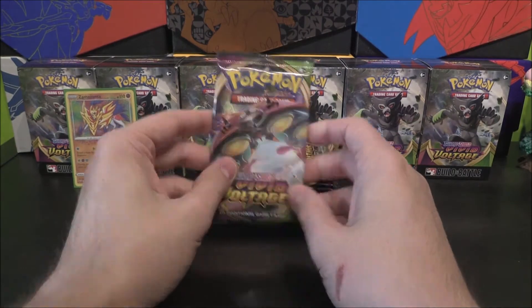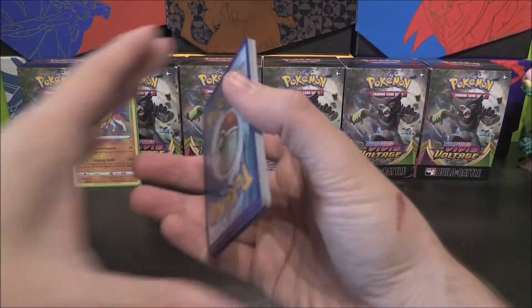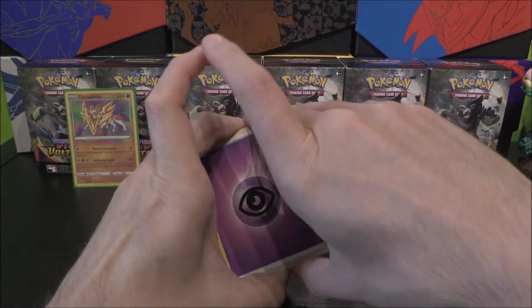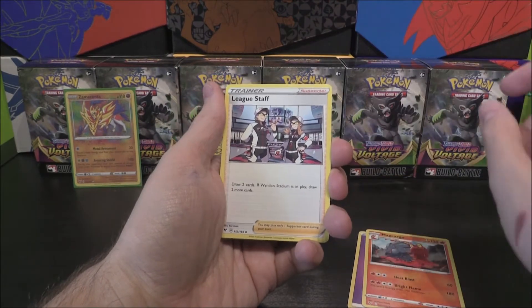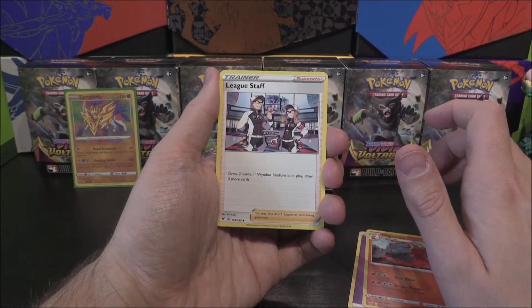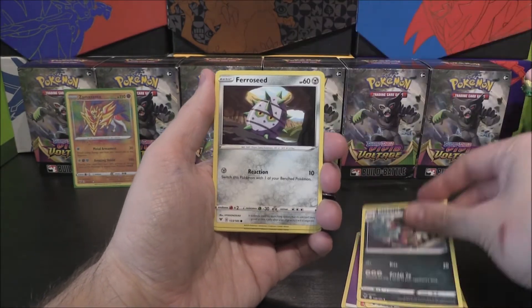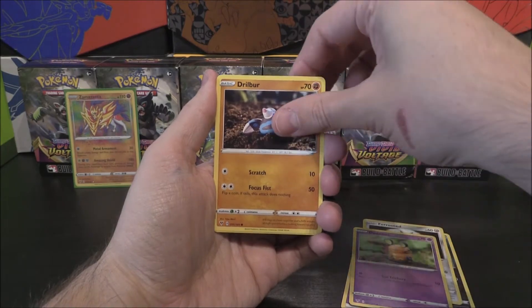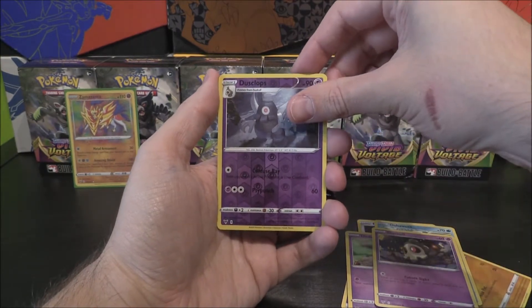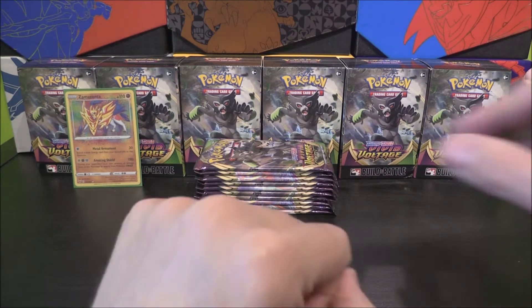On to our second one. We have got ourselves an Orbeetle VMAX, or the Gigantamax form of it. There's a Ferroseed in this pack at least. That is our four. We've got Psychic energy. Magcargo, we've got League Staff — I think that's a brand new one, I don't think we've come across this one. Draw two cards, if Wyndon Stadium is in play draw two more cards. There's some Galar Pokemon in the background. Got a Krokorok, Ferroseed, Dedenne, Drilbur, Oshawott, Duskull, Dusclops. And can we get a Dusknoir? No, we've got an Eelektross. First one of that as well. Nothing from that one though — a few new cards.